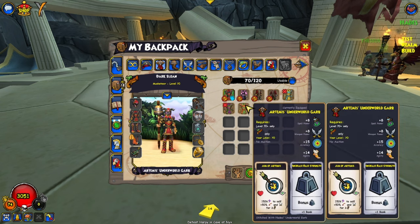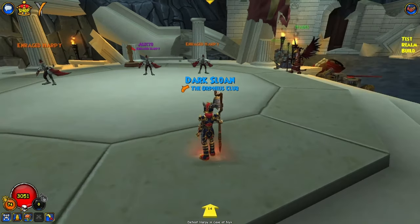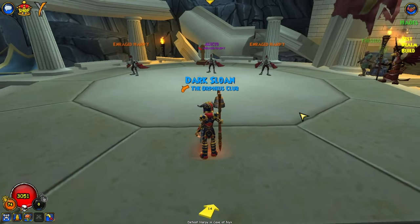Lastly, the Musketeer robe is actually really, really good. The Aim of Artemis ability does half your health, and then you get an increase of 50% range and plus 50% weapon power for three turns. You do so much damage with this — I've tested it for both pure musk and hybrid musketeer going for damage and chains. These robes drop from Electo, the enraged harpy, at the very end of Tartarus.